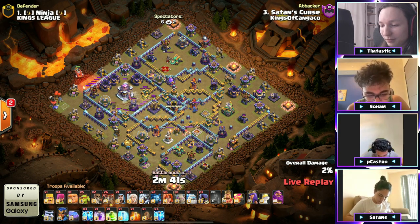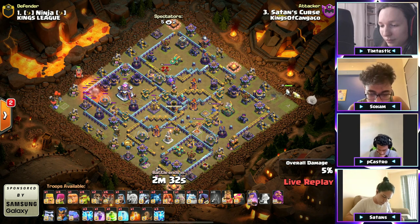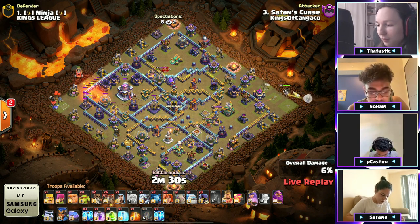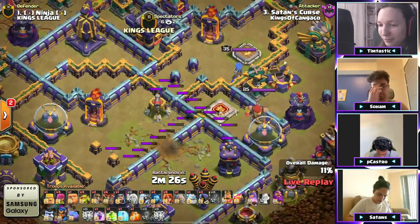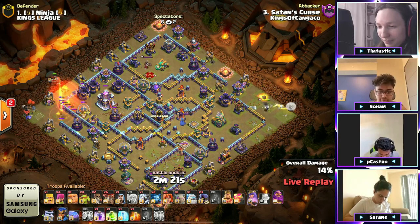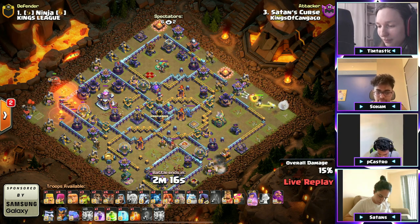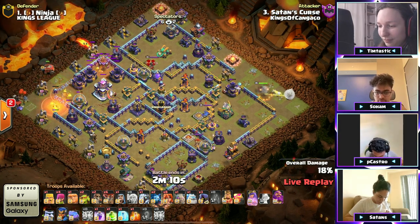There it is — the earthquake activates the town hall so the flame flinger can go for it. Queen to the right side. We got lightning to help take out the scattershot expo compartment down there — nice value! Flame flinger is continuing its way towards this town hall as the queen is making her way up to 12 o'clock on this base. A couple sneakies coming around picking things off.